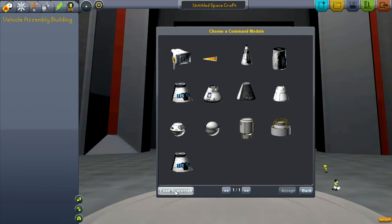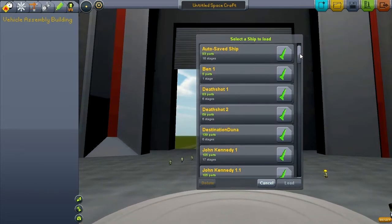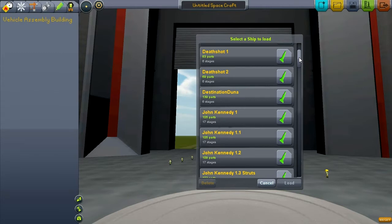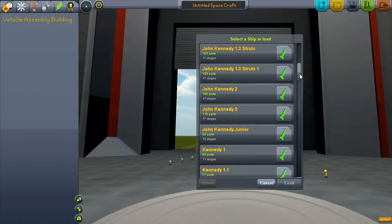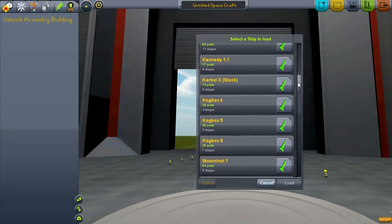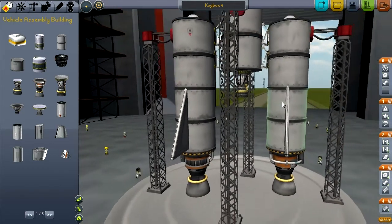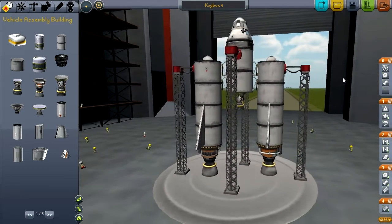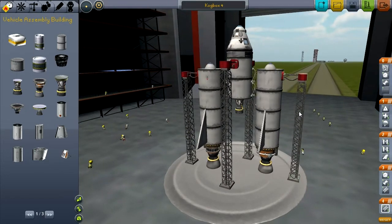You build spaceships kind of like in the Spore creature creator, and then you launch them into space. In Spore you get to the space age, you build a UFO and launch it into space and fly around the world. So I have a bunch of ships here. I think Cogbox might be one of my earliest ships. I needed a name. Cogbox — and everything is kind of Kerbal-related. They're called Kerbals. It's like two barrels on stilts — a very early design.